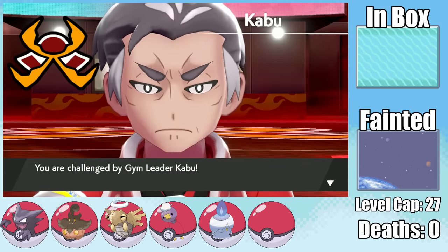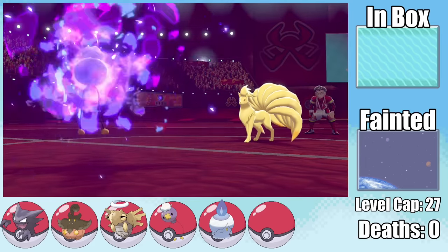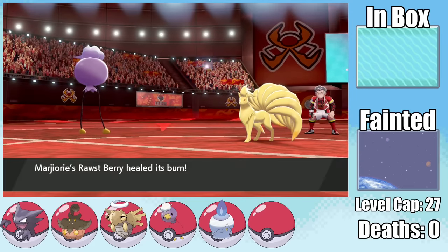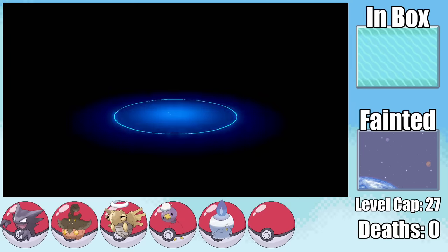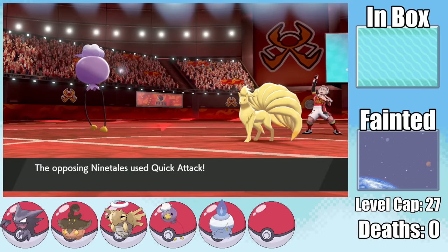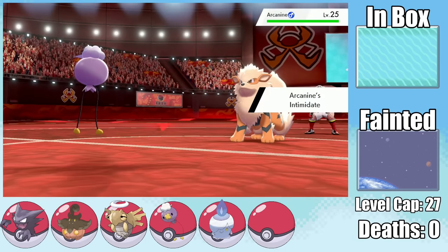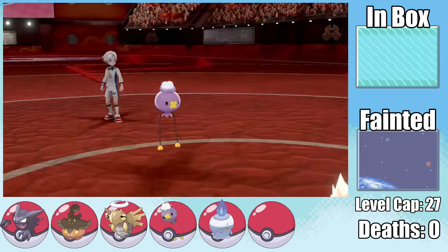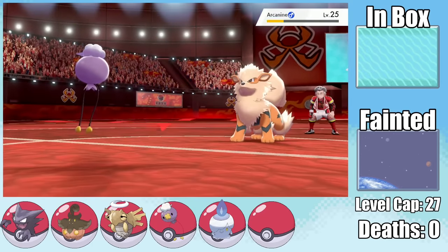Going into the fight versus Kabu, I was feeling confident. Getting hit by a Will-O-Wisp from Ninetales, which burns me, I heal with a Rawst Berry and go for Skill Swap, getting Flash Fire. Since Ninetales only has Fire and Normal moves, I'm free to set up to plus 6 with Calm Mind, and plus 3 Defense with Stockpile. After taking out Ninetales with Shadow Ball, Arcanine comes in — also with only Fire, Normal, and Bite. It manages to get two Flinches, taking me down to 14 HP, but I don't Flinch the critical turn and take it out with Shadow Ball.